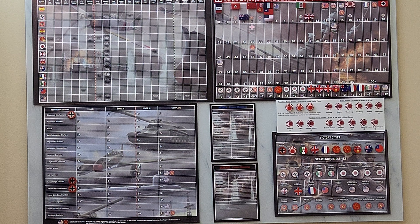Purchases. Germany has 20 IPP to spend. I will purchase one Airborne Infantry for 3. I'll upgrade the Medium Factory in Eastern Germany to a Major Factory for 6. And I'll lend-lease a fighter to the Spanish Nationalists for 10. That's 19, so I'll save one.